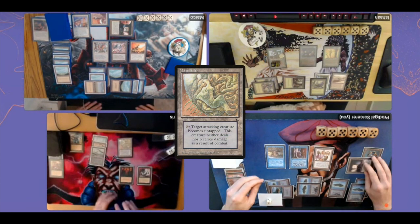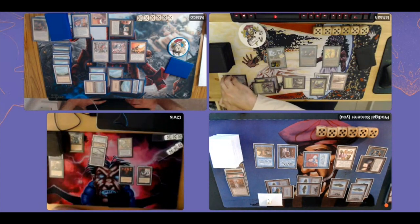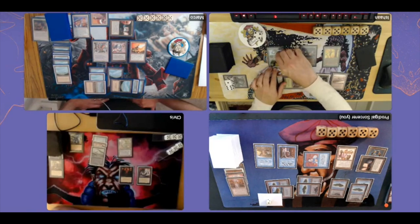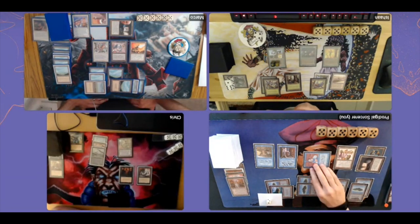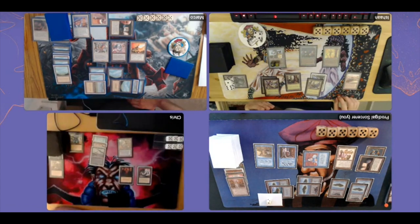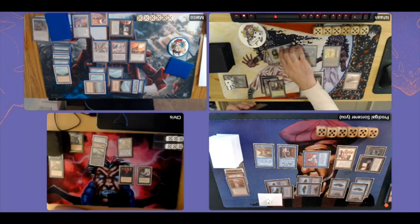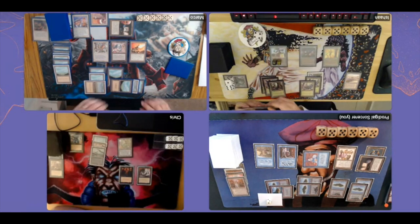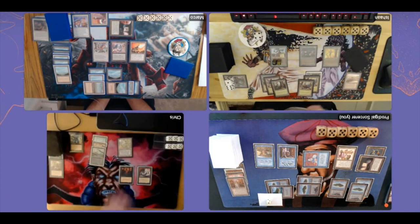There's a Force of Nature from Ishan! He's pointing at the Avenger as if considering an attack, but can't really — he doesn't want to give life to Marco. He could attack me; I'm pretty open actually. But that would mean giving seven life to Marco, who currently has the best setup at the table. So Ishan passes, and Marco uses Land Tax again — only three lands this time. This is really giving Marco a massive advantage compared to everyone.